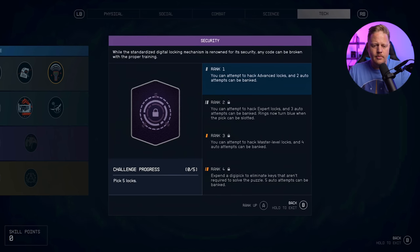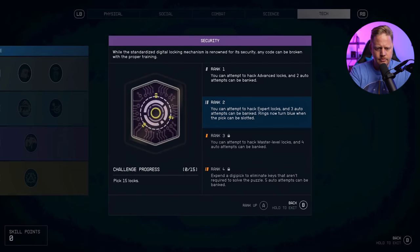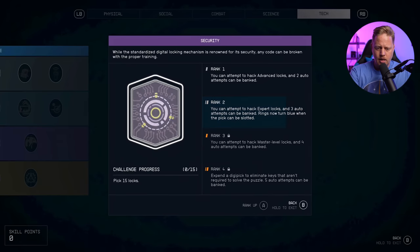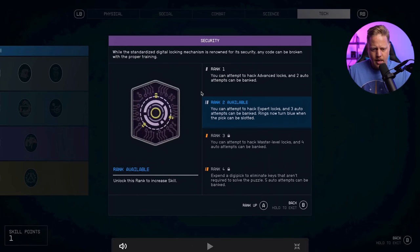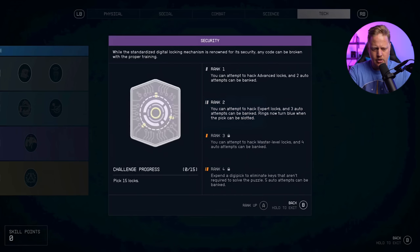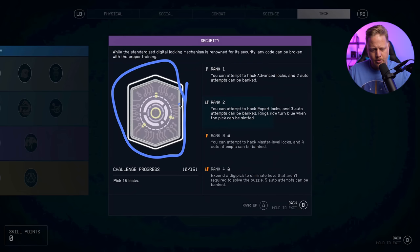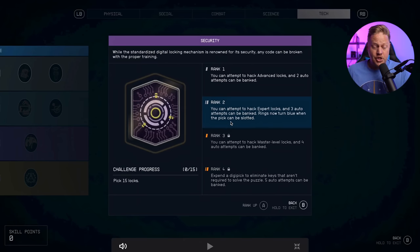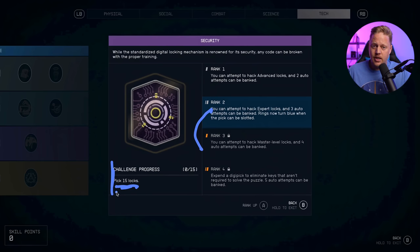A little animation plays as if you just completed your first challenge, then it takes you back into the skills. They leveled up since last time and put a new skill point into rank two — the skill point goes away, rank two levels up, and the emblem upgrades visually. The new challenge to get from rank two to rank three is to pick 15 locks, so challenges do get harder as you progress.